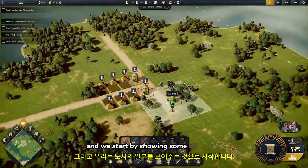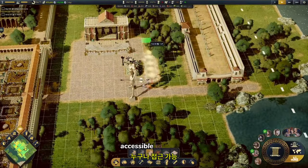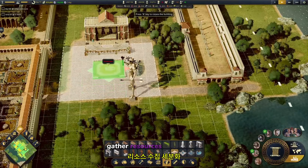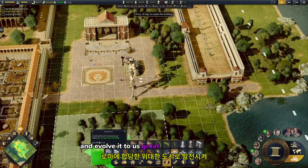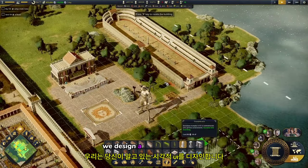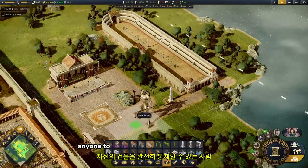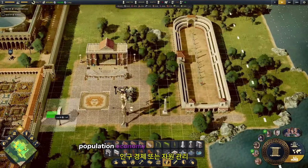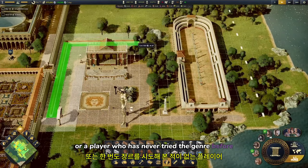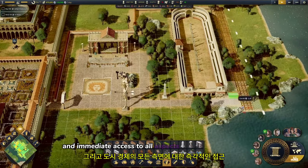We start by showing some of the city building mechanics. What we aim to do is to develop a system that is accessible to anyone. We are giving players the opportunity to build a settlement, gather resources, refine them and evolve it to a great city worthy of Rome. We designed a visual UI — user interface and menu system — which allows anyone to have full control over their buildings, population, economy or resource management. Whether you are a veteran or a player who has never tried the genre before, it is a simple system but offers enormous depth and immediate access to all aspects of the city.